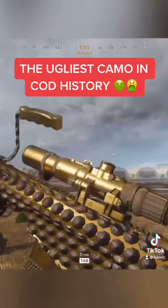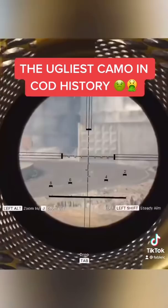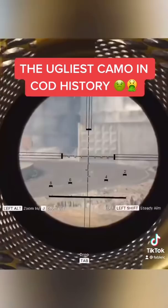Alright, so a couple days ago I uploaded a video about the M82 Diamond Camo being the ugliest camo I've ever seen in Call of Duty history. And I got a couple comments saying that because I play at low settings, that's why the gun looks this way. So I decided to turn up all the graphics settings, ray tracing included, to show you guys how beautiful this gun actually is.